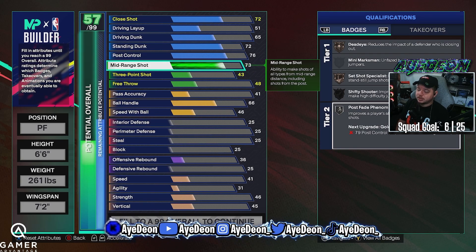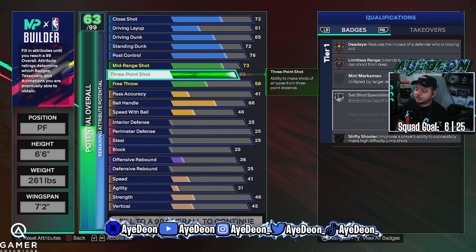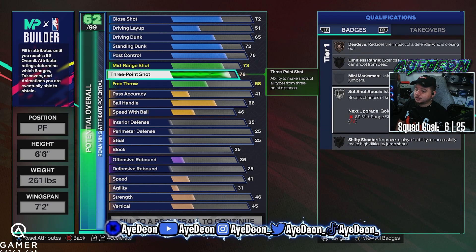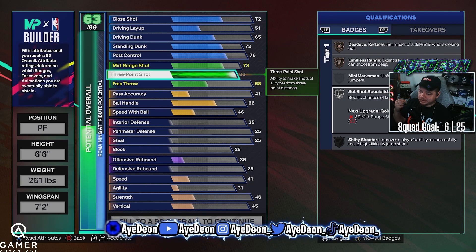Mid-range is only a 73 but you still get dead eye at bronze, which is always good. You'll already have your set shot specialist. Post phenom is at silver, and with limitless range being at 83, set shot specialist is now at silver — which you get at a 78 for either three or mid. You'll still be able to knock down your shots. I use plus ones for certain things, like if I'm sitting corners a lot of the time and not doing much dribbling, or popping out to a hash, I can put set shot specialist to gold on a plus one.